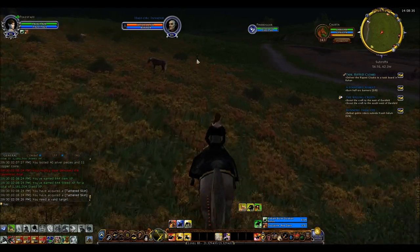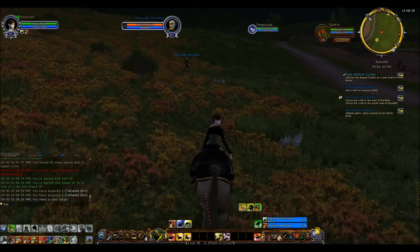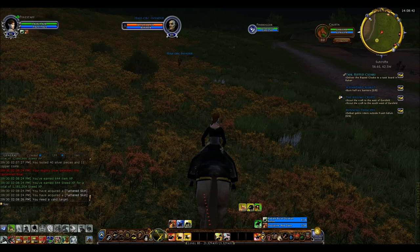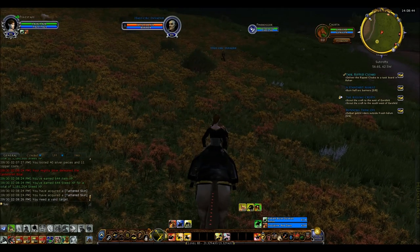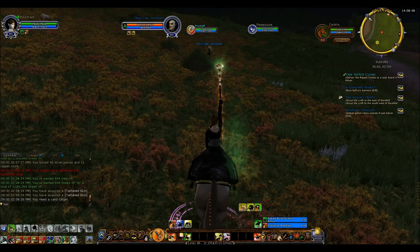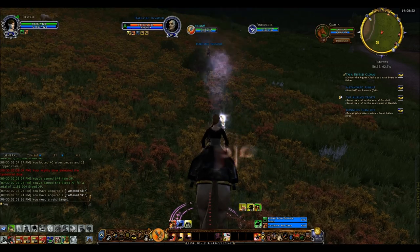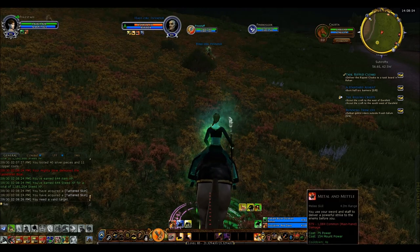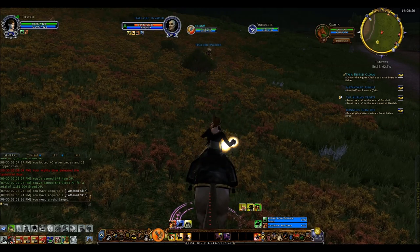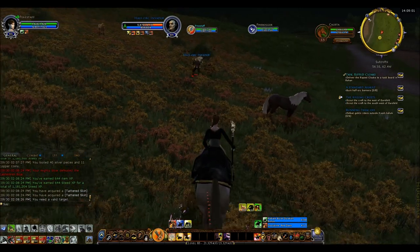Against this invader here I'll show you the fall back technique. Invaders like to stay at range, so we'll let him comply. I just throw stuff at him, and when he decides to start coming after me, I just fall back.